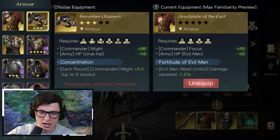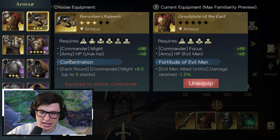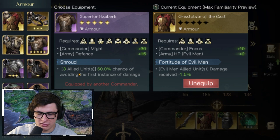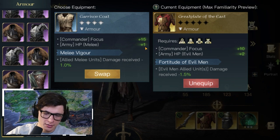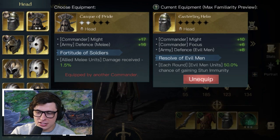For the armor piece, the Great Plate of the East has HP for evil men and Fortitude of evil men — fantastic in terms of effect and army HP. If you have other options that focus on Might, that's great. The Berserker's Remnant has Might but Army HP for Uruk-hai, which we won't be using, so it's less ideal. Something with defense and Might is fantastic. Focus is fine but Might is preferred if you can get it.